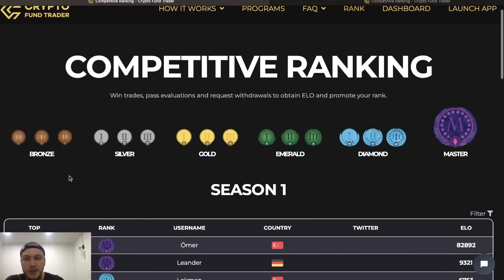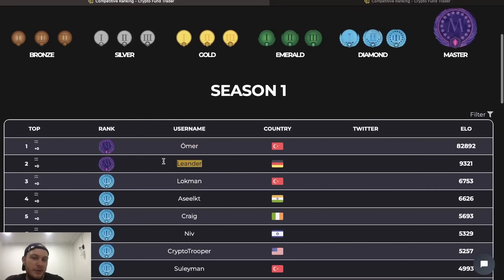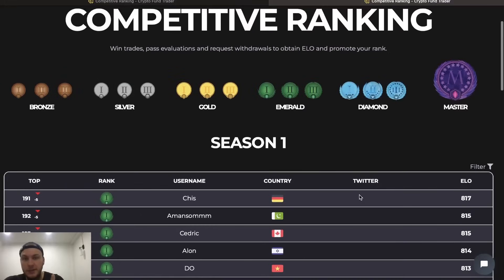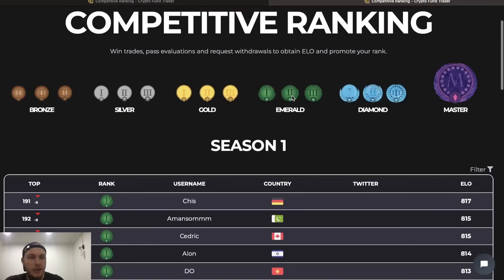There's also a competitive ranking system: Bronze, Silver, Gold, Emerald, Diamond, and Master. You get ELO points every time you withdraw or pass a challenge - points go up. If you lose a challenge, you lose points. I'm already at 808 ELO points, ranked in the top 200 at position 198, and I'm already Emerald - trying to reach Diamond. Hopefully one day I'll reach Master, which would mean being a top earner. Shoot your goals high - you never know what's going to happen.